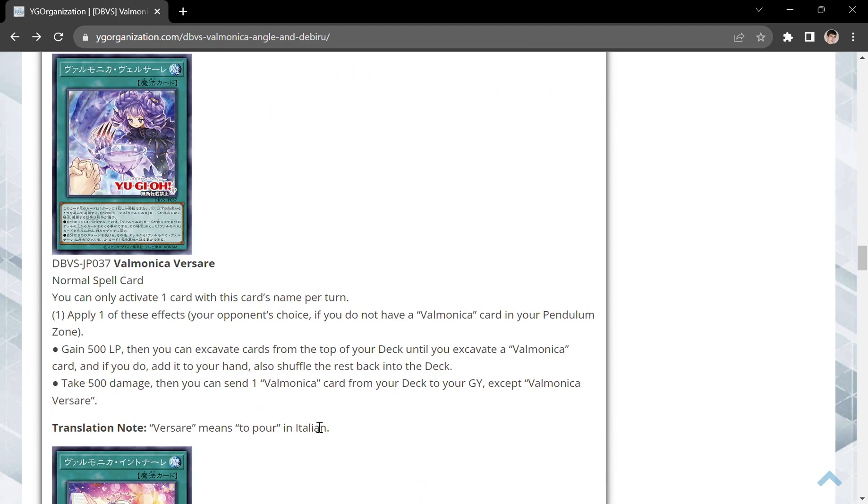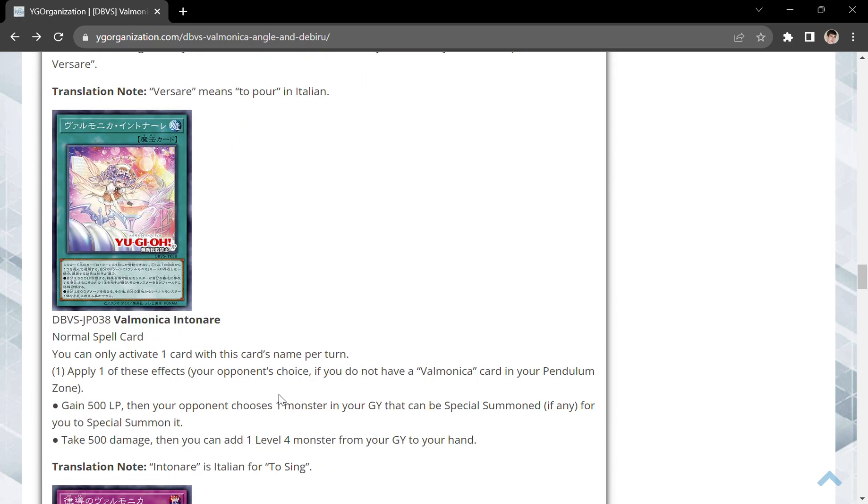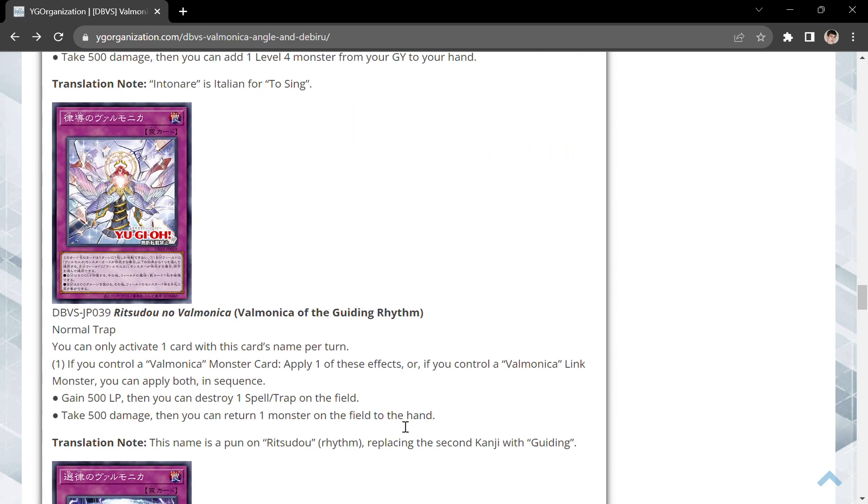We also have another normal spell, Valmonica Reverse. You can only activate one card with this name once per turn, and apply these effects to your opponent's choice if you don't have a Valmonica card in your pendulum zone. Either gain 500 and excavate the top cards of your deck until you excavate a Valmonica card — add it to your hand and shuffle the rest back — or take 500 damage and send a Valmonica card from your deck to your graveyard. So if you don't have a Valmonica card in your pendulum zone, your opponent will almost always force you to bin a card, which isn't always bad but not ideal. Then we have Valmonica Intonare: apply each of these effects to your opponent's choice. Gain 500 and your opponent chooses one monster in your graveyard that can be special summoned, for you to special summon it — or take 500 damage and add a level 4 monster from your graveyard to your hand. So if you bin a level 4, you can bring it back with this one, and neither option is actually bad.